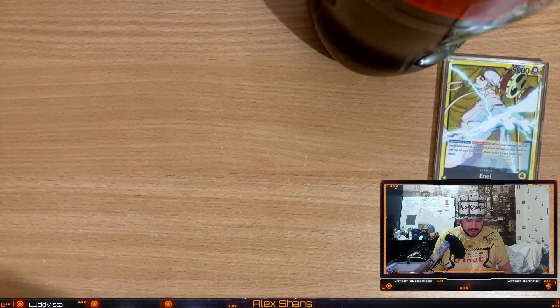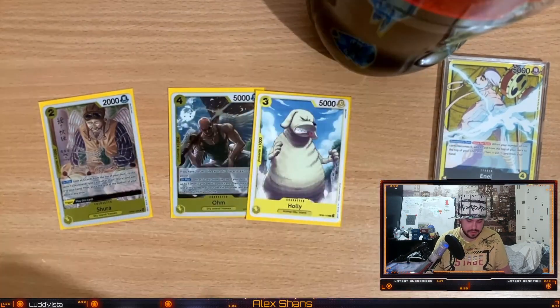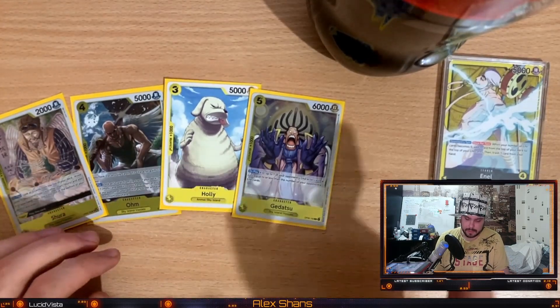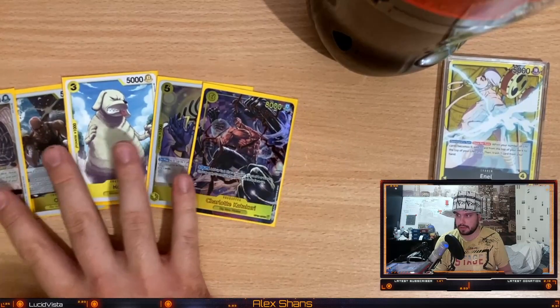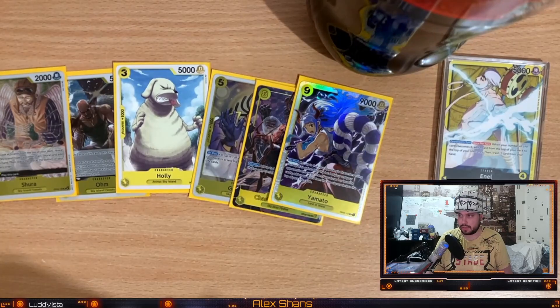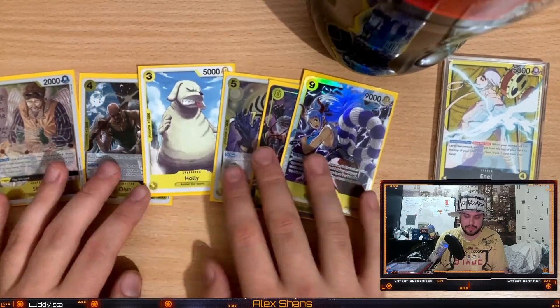Basically what you want to do is go second. Play Shura, then on your fourth down play the Ohm and Holy combo. On your sixth down you're going to play the Gidatsu, swing for five, swing for five, swing for seven. On the next turn you have your Katakuri — you're going to play your Katakuri, and in the later rounds you play Yamato. This is the curve that you want going second.